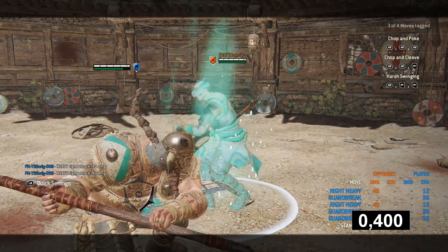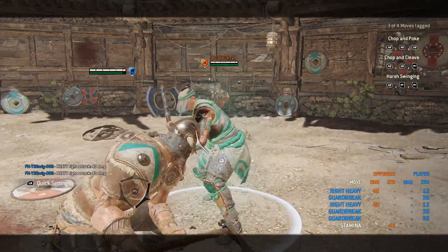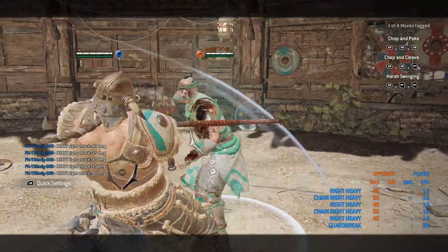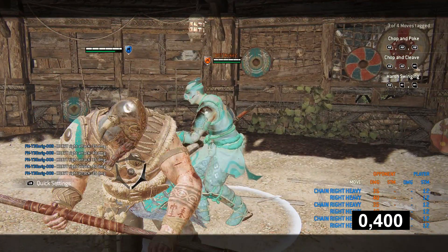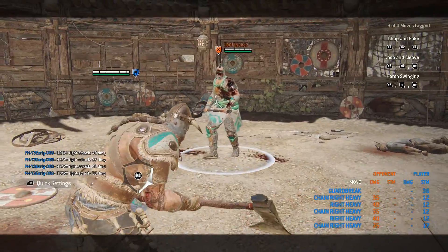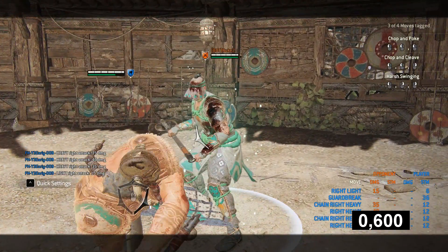The other possible soft faint from your heavies is into guard break. This is one of the new changes and will allow Raider to catch people more easily. There's no variance in the timing — it strictly follows the faint rule of 400 ms before impact. This goes for all heavies as well as both zones.